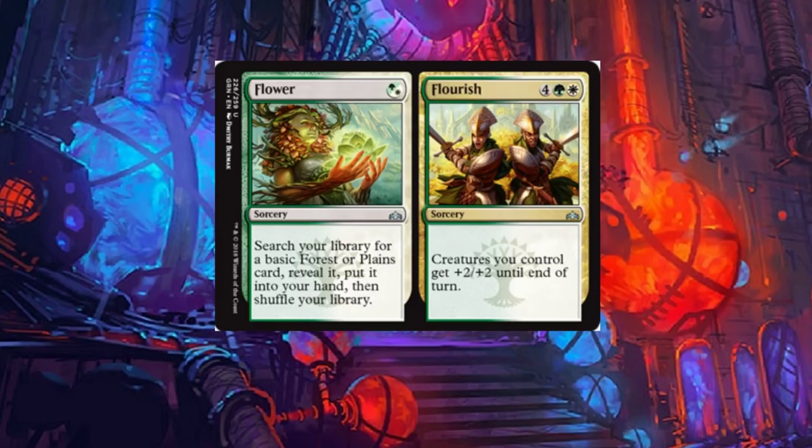Starting off with Flower and Flourish. On the left, Flower: search your library for a basic forest or plains card, reveal it, put it into your hand, then shuffle your library — for one mana. Not bad. For Flourish on the right side: creatures you control get plus two plus two until end of turn. There are already cards in current standard that give plus two plus one for four mana, so this being plus two plus two for six is comparable.